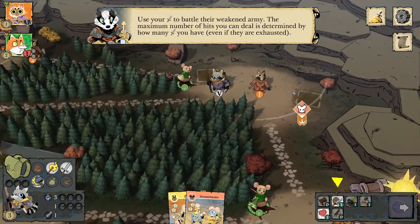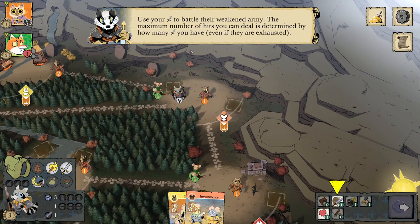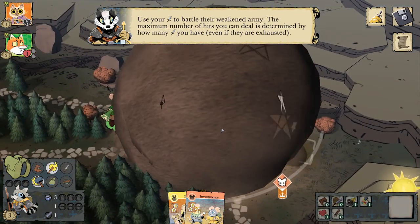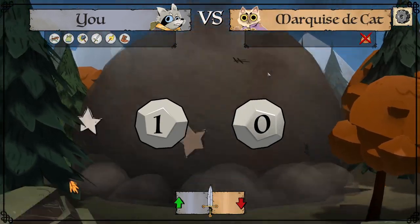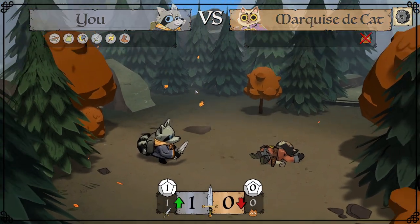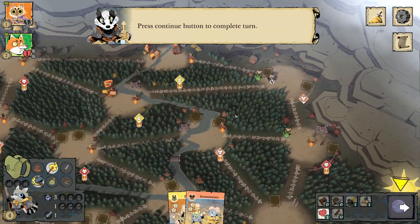Use your sword to battle their weakened army. The maximum number of hits you can deal is determined by how many swords you have, even if they are exhausted — but you can only attack with an unexhausted sword, so I can deal a maximum of one hit. The roll comes up 1-0. Kill the cat and I'm going to get one point from that.